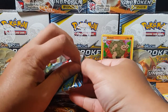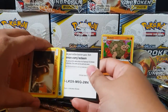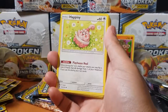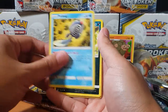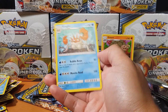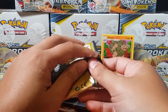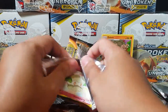Eighth pack — there has to be something here, please. Happiny, Metang, Tentacruel, Diglett, Poliwag, and Kingdra. Gosh dang it man, where are all my cards? My life's over guys! Let's see if this doesn't have anything — I'll be so sad. Only got three more packs left.